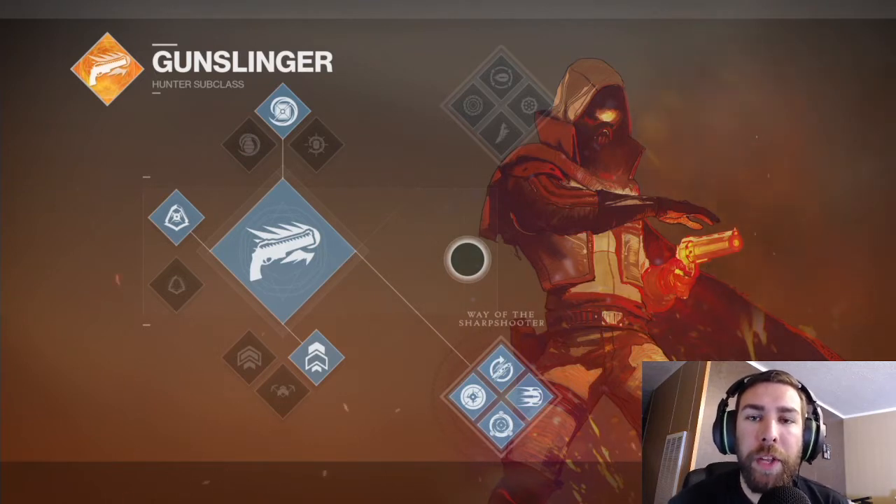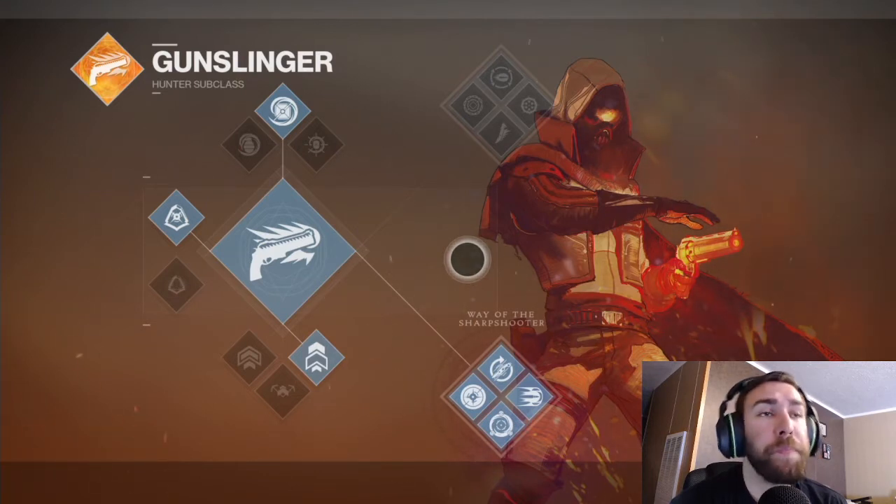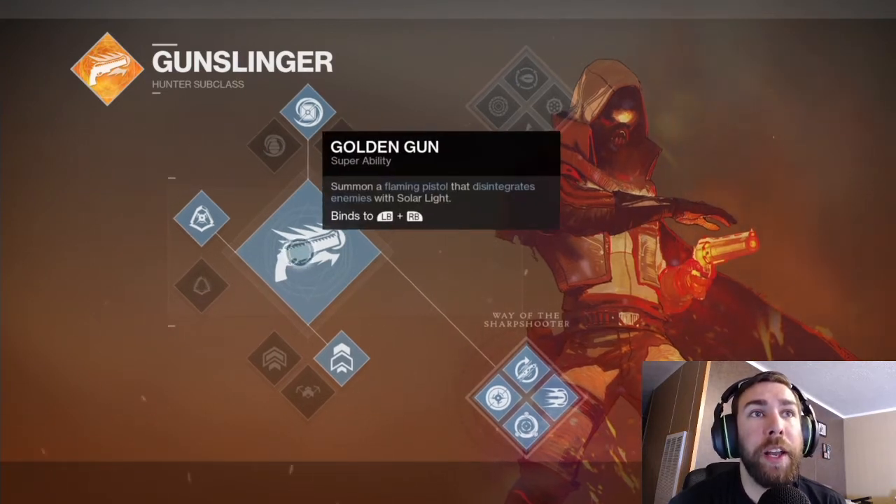Welcome to another Destiny 2 video. Today we're going to be taking a look at the Gunslinger subclass for the Hunter. If you're familiar with the Gunslinger from Destiny 1, it was your super ability where you get three shots of your Golden Gun and it does massive damage to bosses. They've made a few modifications, so I'm making this video to help you guys understand the new subclass and the way it works.